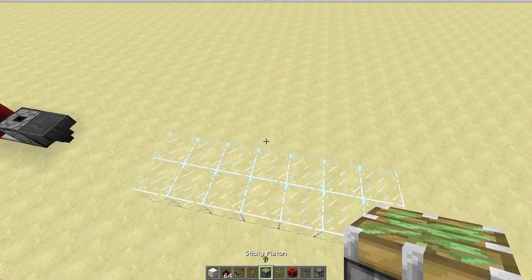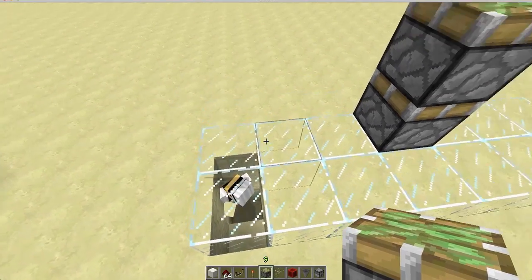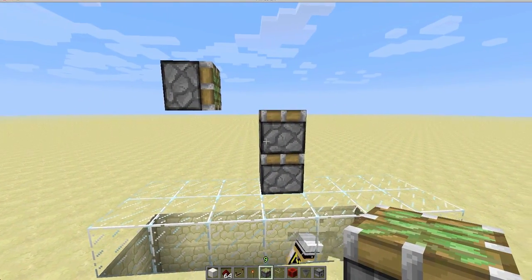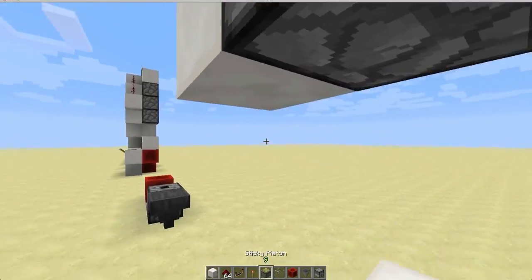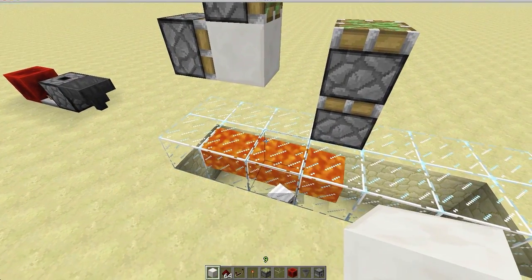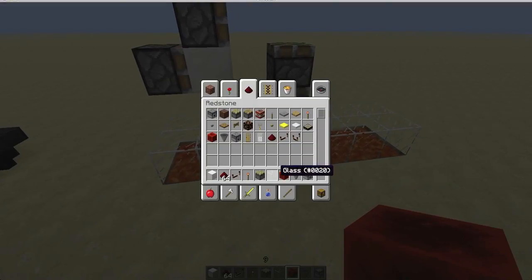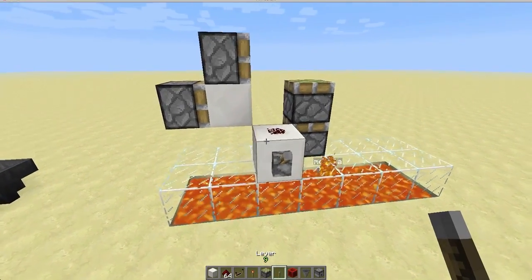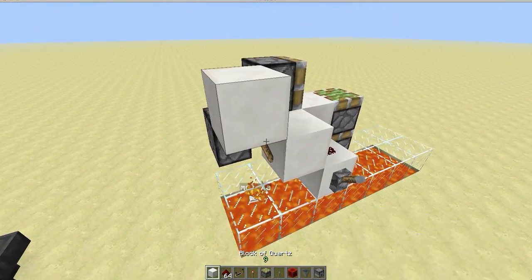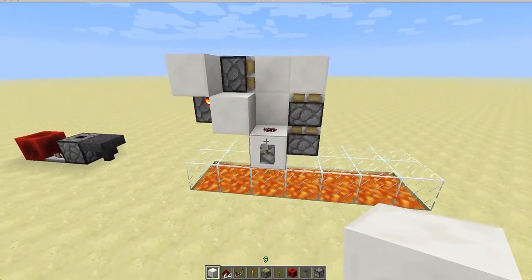We're going to go ahead and place our double extender — just 2 sticky pistons on top of the ground like that. Then come out 2 on the side and place a sticky piston facing inwards; that's for your storage. Then one final sticky piston for the closing circuit. Give that piston a block, then place your input block right here and put redstone on top. Go ahead and place a lever on that. From that redstone, it's going to be inverting a torch there, up into a block, and into a torch there. And that's your entire closing and first block retraction.